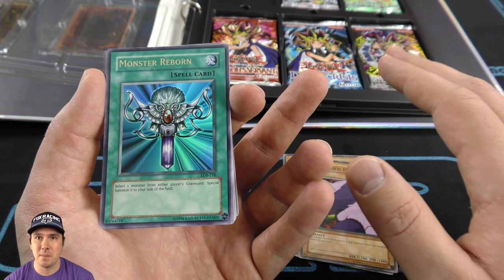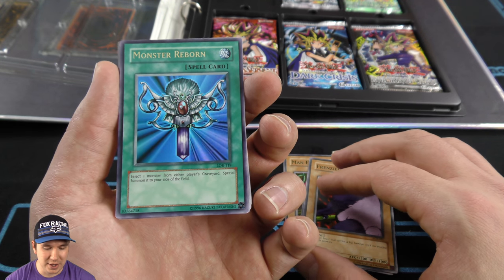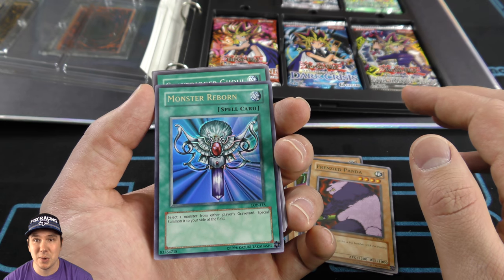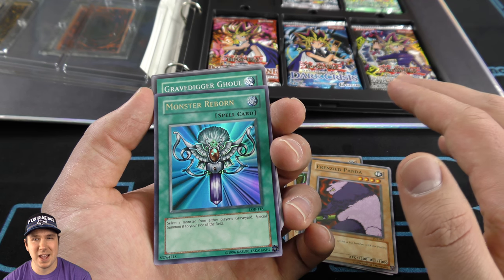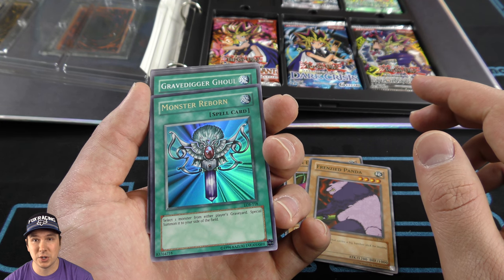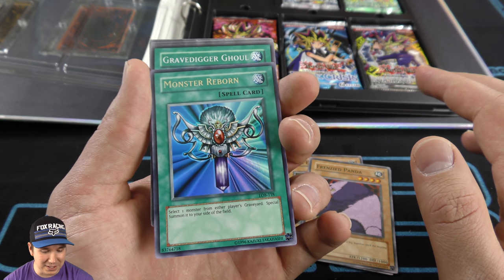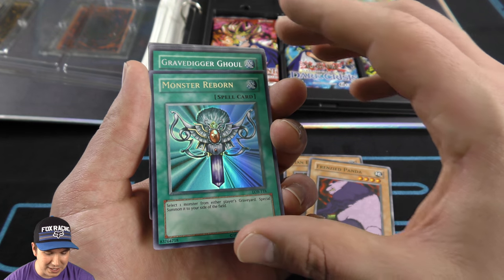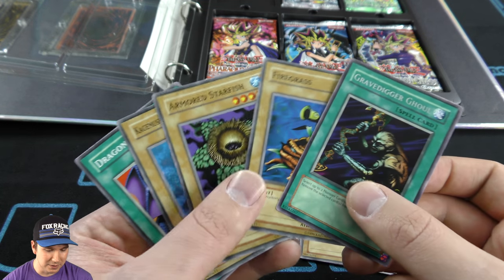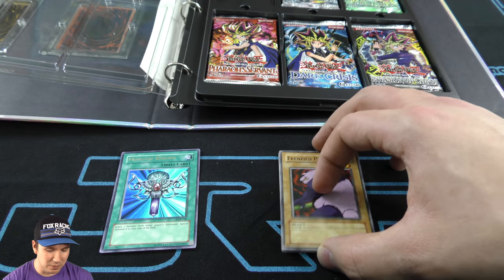Later on it seems like they decided to ensure, like a deluxe edition, that you're going to be getting a foil out of one of the packs, or at least increase the odds. So it's much rarer to pull a holo out of these older ones. And we pulled Monster Reborn — this card was banned and came off the ban list. But there's a reason why it's banned: you can bring back a monster from either Graveyard onto your side of the field in face-up attack or face-up defense position. Super, super amazing card. Ultra, right off the bat — that right there alone makes this entire opening worth it.